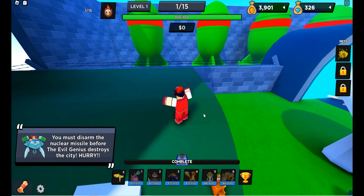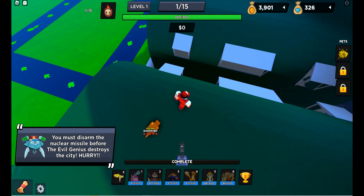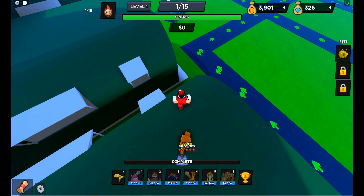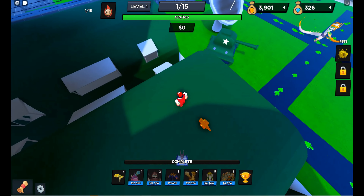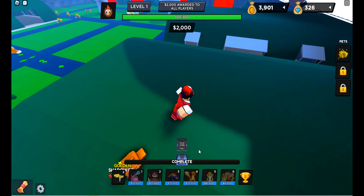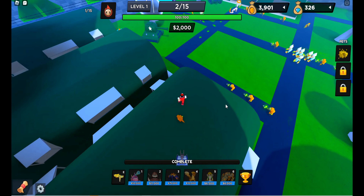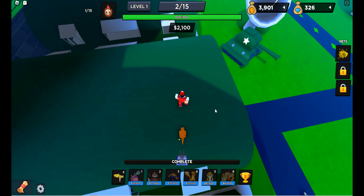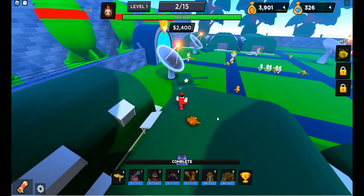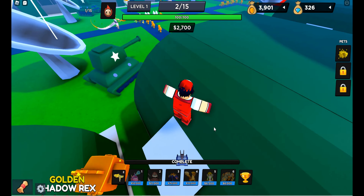Welcome to a World Defenders run. I've developed a strategy using event towers only — expensive towers — because it's really hard to beat this event. I need the terror dragon; it's basically essential with 30,000 damage and splash, so it's really good.